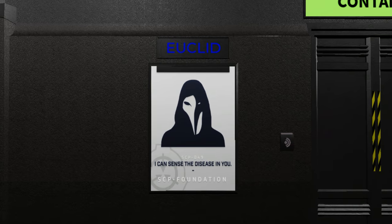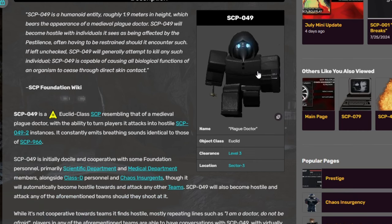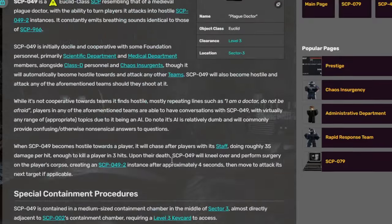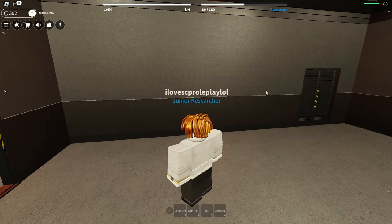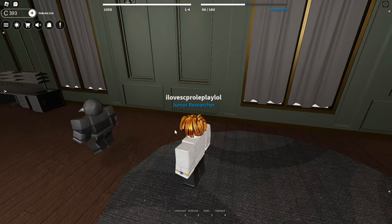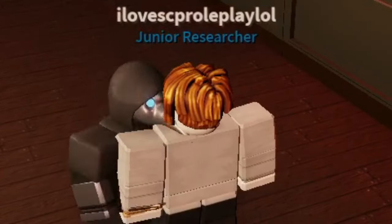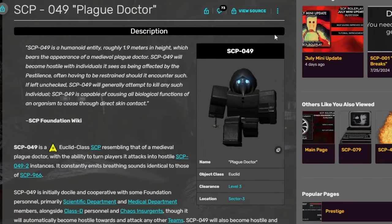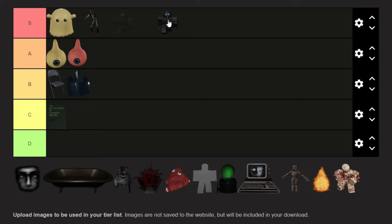Our next SCP is SCP-049, the plague doctor. He's here to cure you, even though he's probably gonna bonk you in the head or something. Of all the SCPs, I think I do like SCP-049 a lot, and this SCP is pretty unique — you can actually talk to this SCP. I'm gonna try to get inside and do stuff to him. This is one of the SCPs you can actually interact with, and I feel like this SCP is really good for role-playing. My experience playing with this SCP is pretty positive — I love how you can talk to him, the SCP also looks really cool. I think this is the most cool-looking SCP in the entire game. I'm putting this SCP also in the S tier.